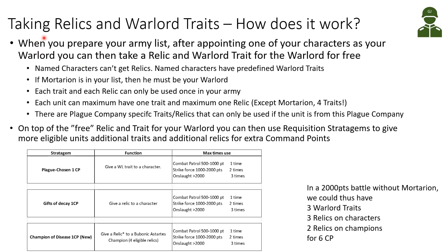Taking relics and warlord traits — how does it work? When we prepare our army list, after appointing one of our characters as a warlord, they can take a relic and a warlord trait for free. Named characters cannot get relics, and named characters have predefined warlord traits. So if we take a named character as our warlord, we cannot add the free relic, and we cannot decide what warlord trait they should have — it says on the datasheet what it should be.